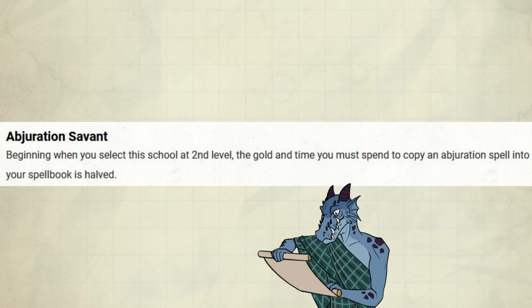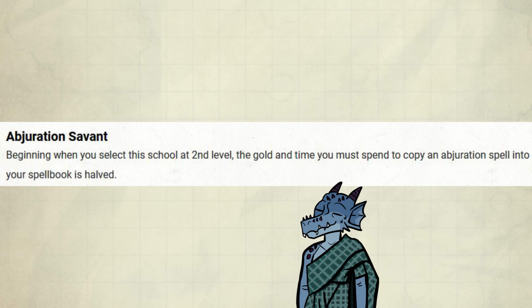Abjuration Savant: beginning when you select this school at 2nd level, the gold and time you must spend to copy an Abjuration spell into your spellbook is halved. This feature is shared between all wizard subclasses, but with the fitting school. This is the ribbon feature of the two — it's not going to do much of anything in your game.